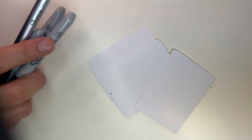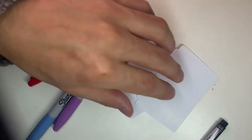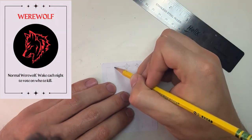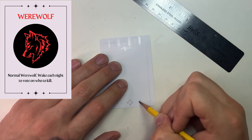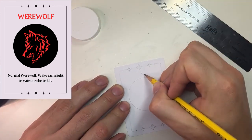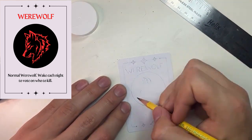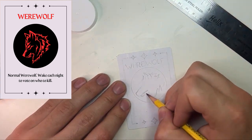All I need for this project are my blank cards from earlier, a pencil, and a few permanent markers of different colors. Referencing my design that we made on Canva, I will sketch out where my elements need to go and use a bottle cap to draw a circle for my role illustration. Still following my design from earlier I will do my best to draw the image I chose. Choosing simple line images when you're looking through Canva will help you with this step if you also choose to hand draw your roles.